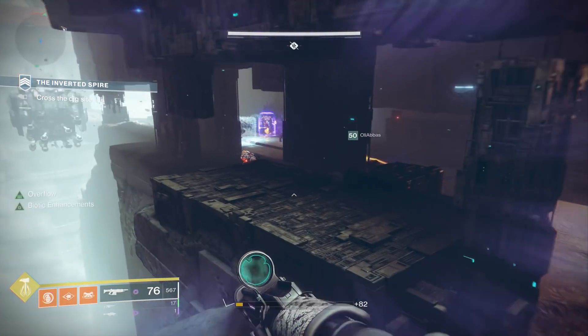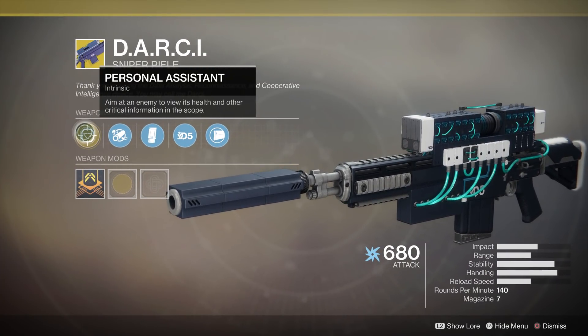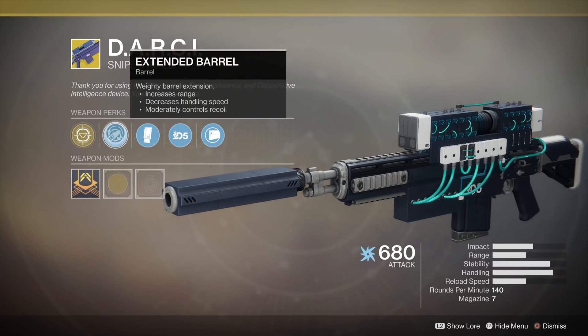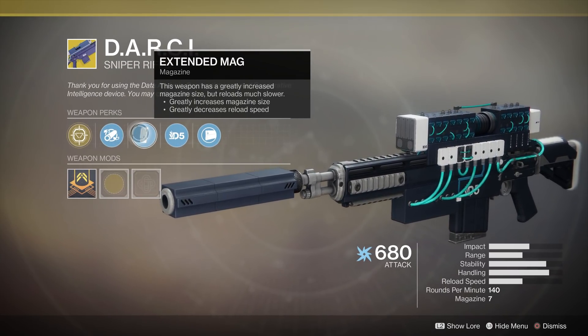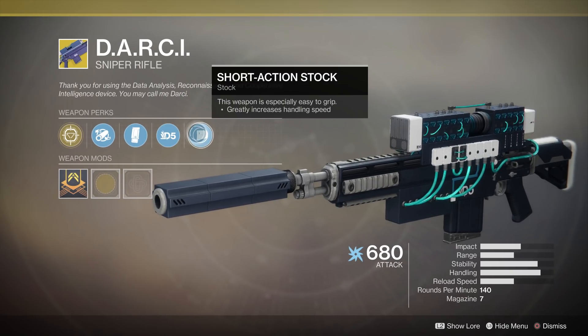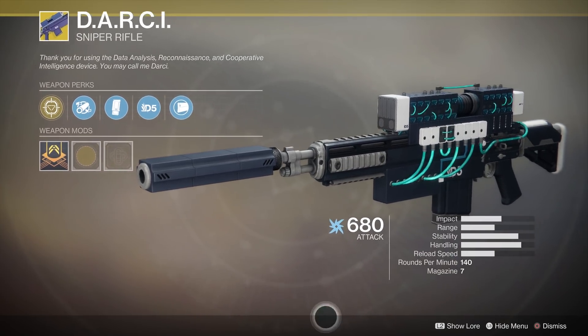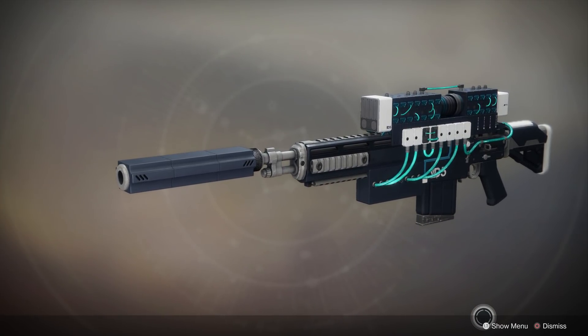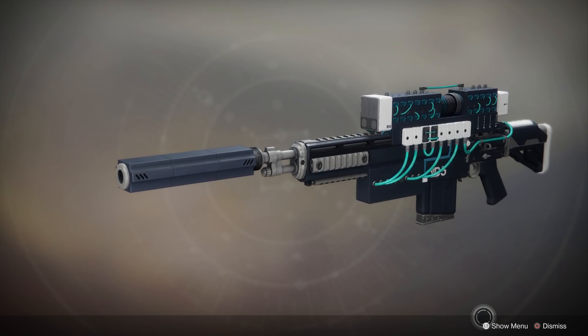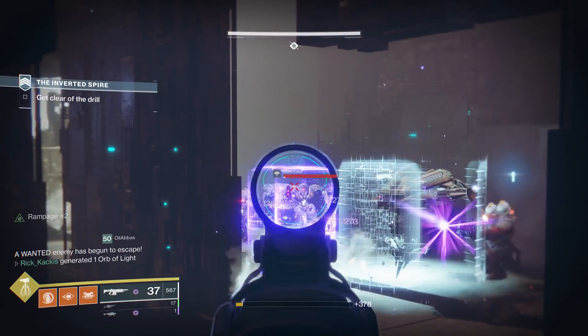Our last exotic weapon is the D.A.R.C.I. I am very positive this is going to be one of the best DPS weapons in the game next season — because it's already one of the best. In fact when we tested exotic sniper rifles versus Riven, the D.A.R.C.I. out-damaged the Whisper of the Worm with Whispered Breathing. So why isn't everyone using the D.A.R.C.I. already? Well, it doesn't get infinite ammo like the Whisper did — but now the Whisper isn't going to get infinite ammo either. There have been no nerfs announced for this weapon so far, so it is going to be near the top of the new meta.